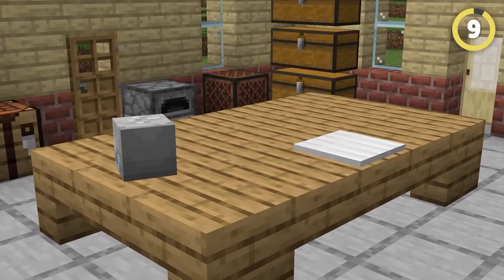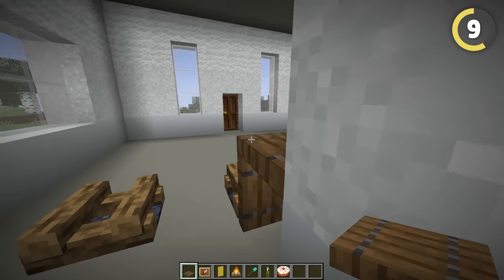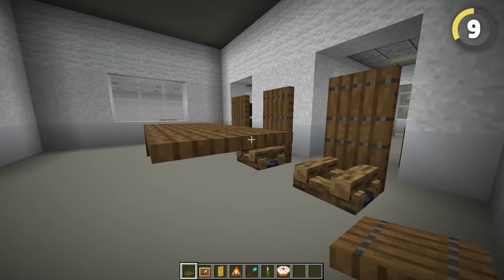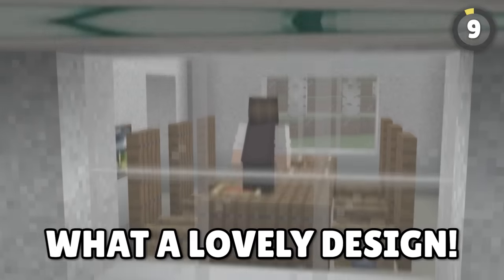Tables are kind of boring within Minecraft. You can either have a fence with a pressure plate on top, or this one. However, there is one way to build a table for your dining room that breaks the rules — simply use trapdoors instead. This still makes the table look normal but does not make it too big. What a lovely design.